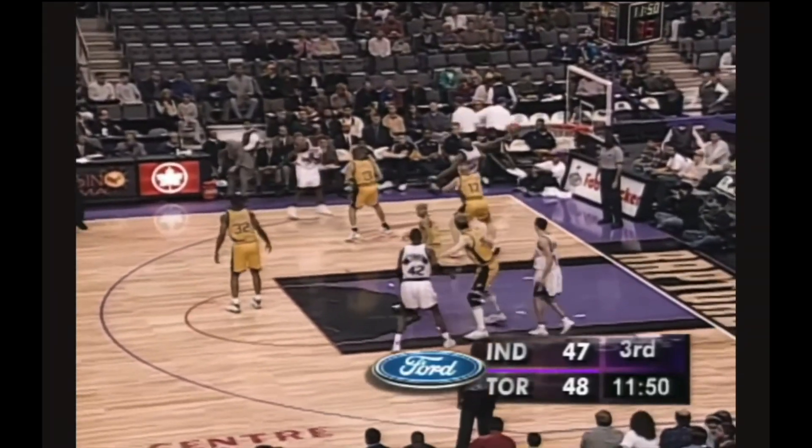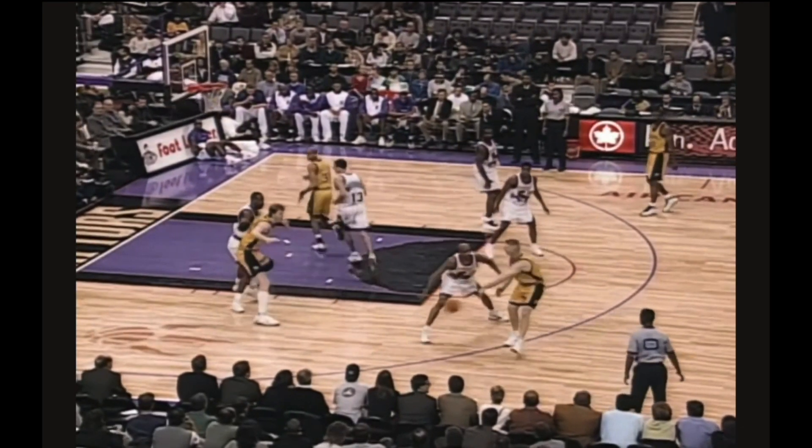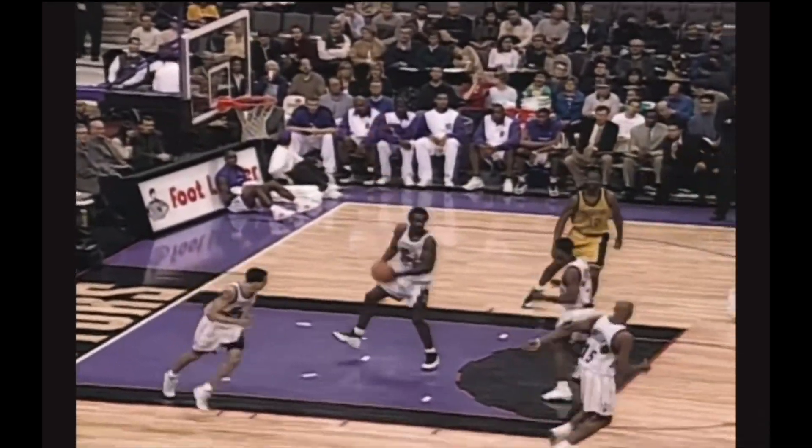Underway now in the second half. Alvin Williams draws Mark Jackson. Vince Carter on Mullin — turns, fires over top of him, a little long. Butch Carter wants you to attack him — when you get Chris Mullin in a post-up situation, don't just shoot a little fadeaway jumper to start the second half. All your teammates are standing outside, no help. Reggie Miller fighting hard to get open. Willis pushes him away from the basket. Willis turns, short with the shot.